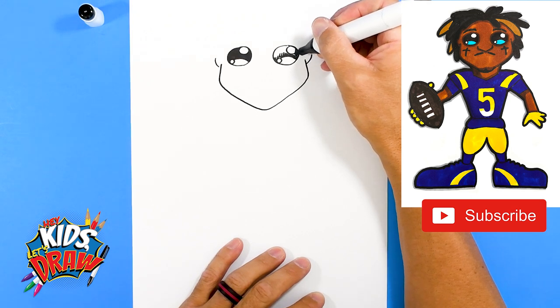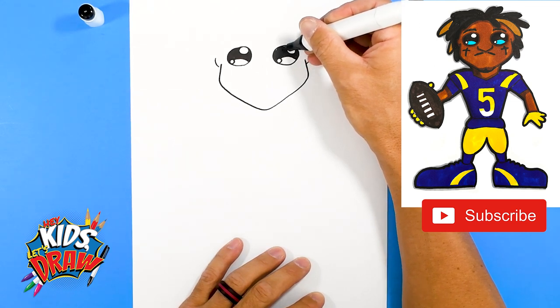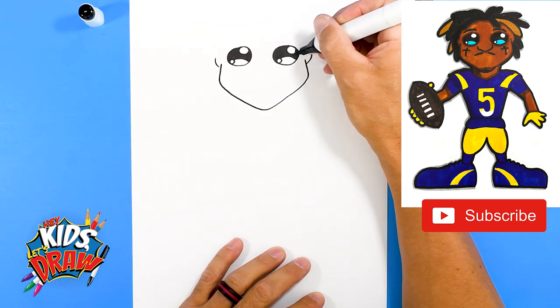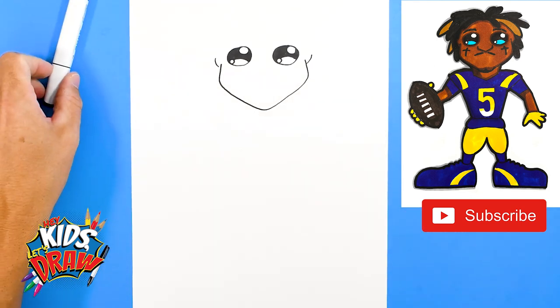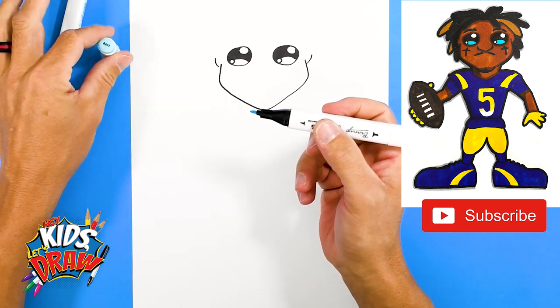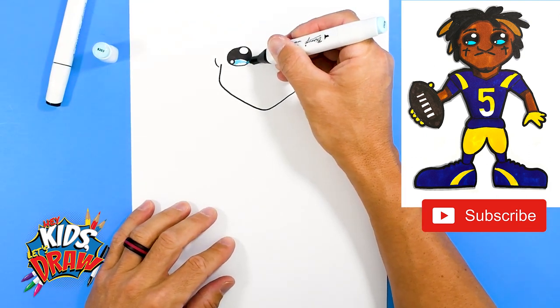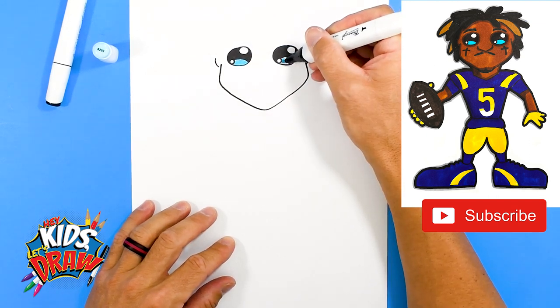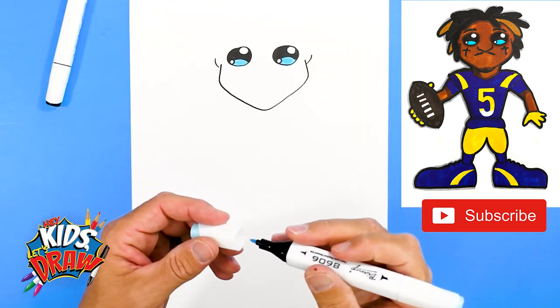We're going to color the arch area a light blue — kind of a baby blue — which adds a little life and color and fun to our drawings. I like to say it represents the reflection of stadium lights, so get this baby blue color and fill that area in. It gives that reflection of the lights from the giant stadium in the NFL. There are the eyes!